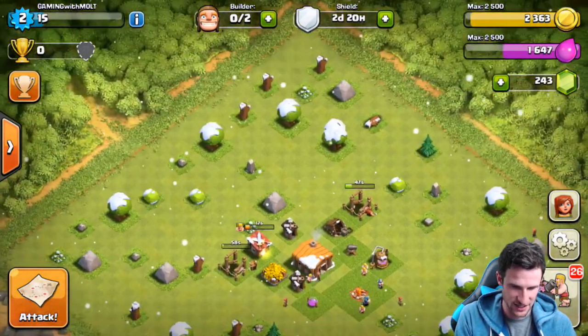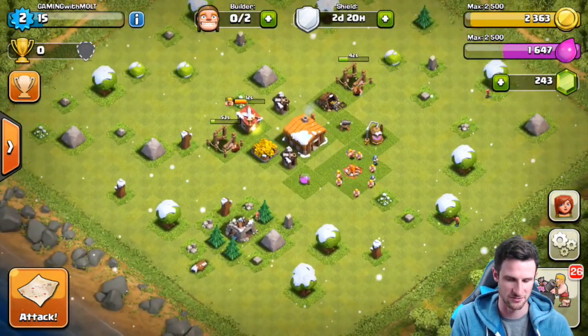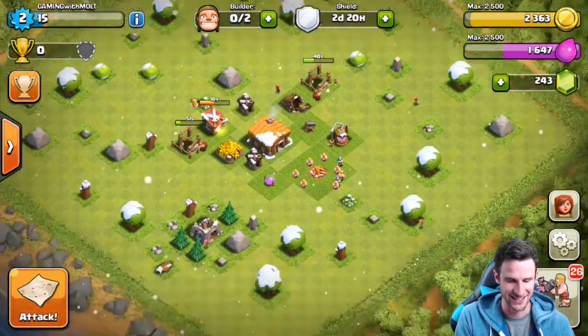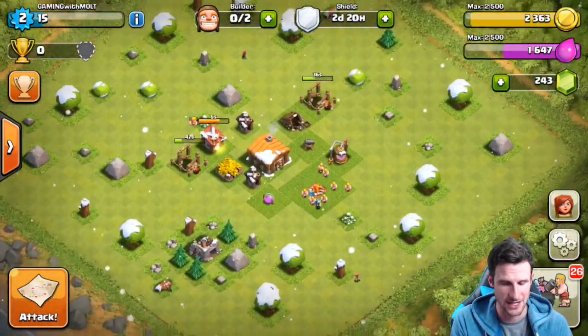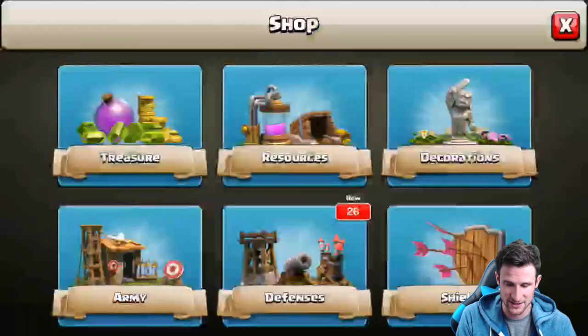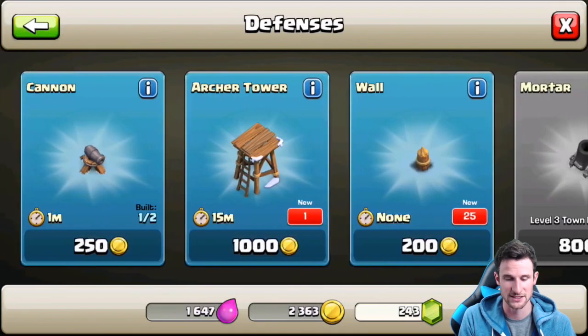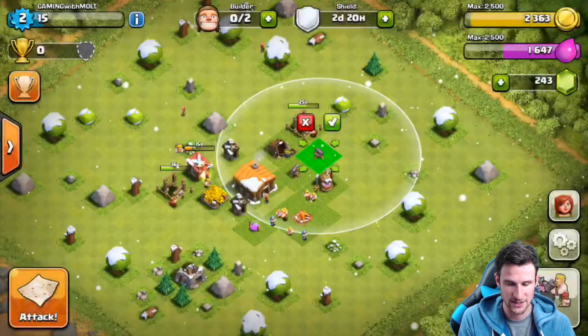I want to save the rocks and make this base look kind of cool — keep everything on it. It should have spawned a Christmas tree to start off with. Those will be done in a minute. We can build all these defenses — another cannon.